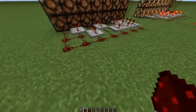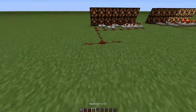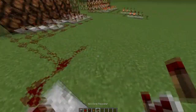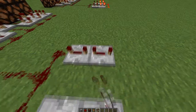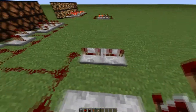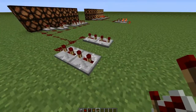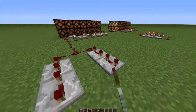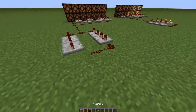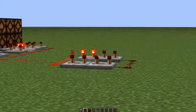Now we're going to power it using this kind of circuit thing. You're going to want two repeaters right here, two like this, three like that. For this one I'm just going to do four. Now you're going to want to put three redstone like this.